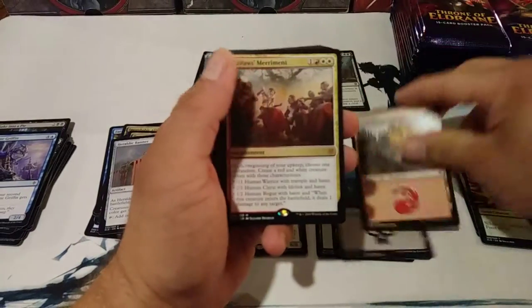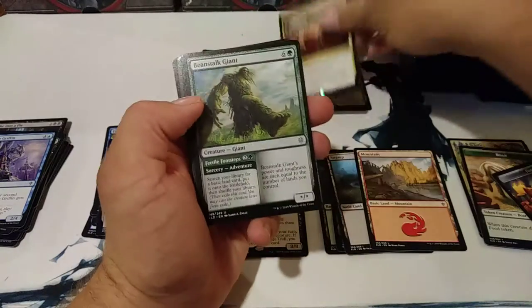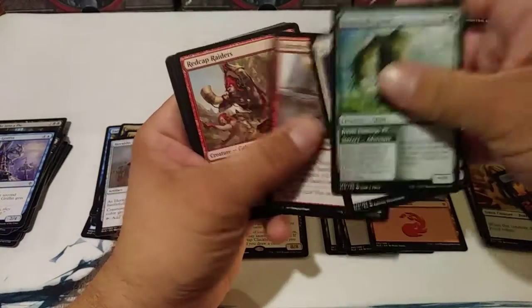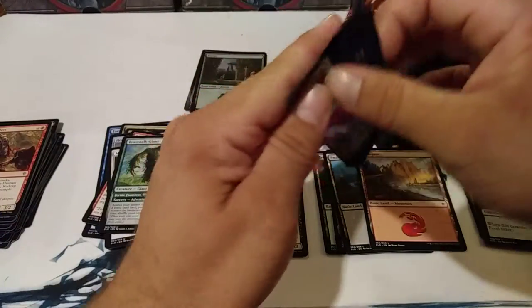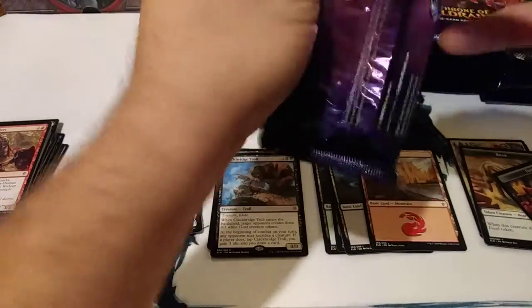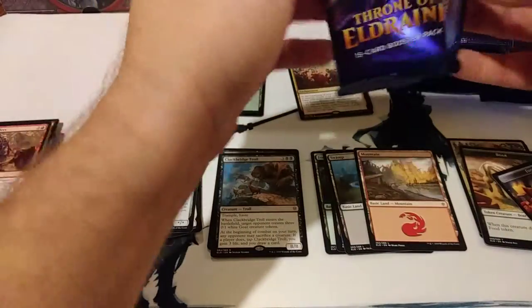There's a food token and a mountain. And another mythic — Outlaw's Merriment. That card's not too bad. Not too excited about it. I already have one. It seems like a fun one, seems like it could be decent, at least for somebody, somewhere.